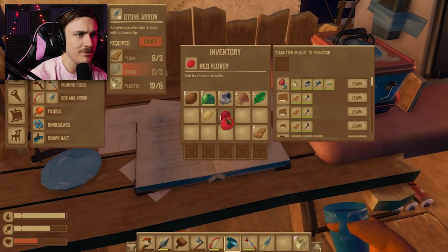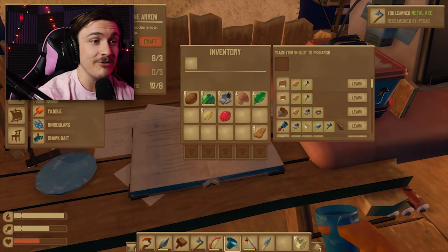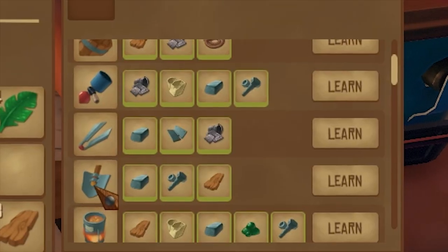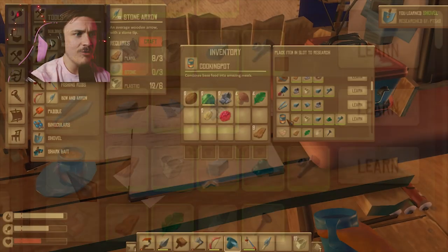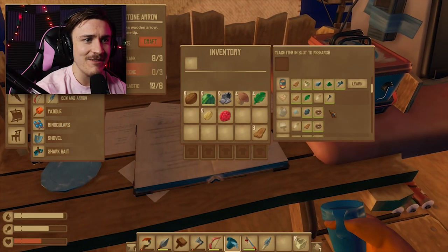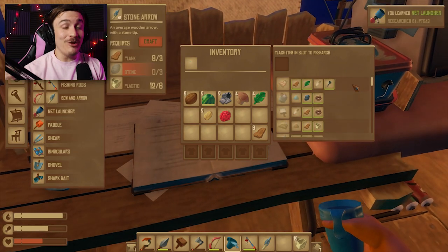Is this a research table thing? I can learn how to make things? Oh, there's the metal axe — I definitely need to make another one of those. A shovel? I will learn how to make a shovel, that could be useful. A cooking pot? Oh my god, there are so many new things they've added to this game, this is crazy. I'm going to go ahead and learn all this stuff. We are full of knowledge right now — big brain.